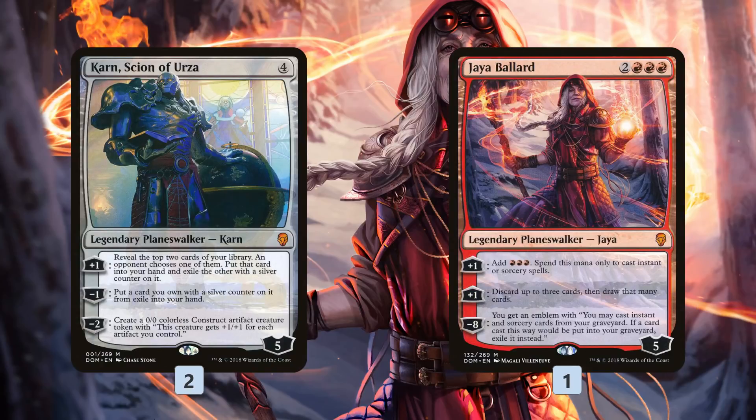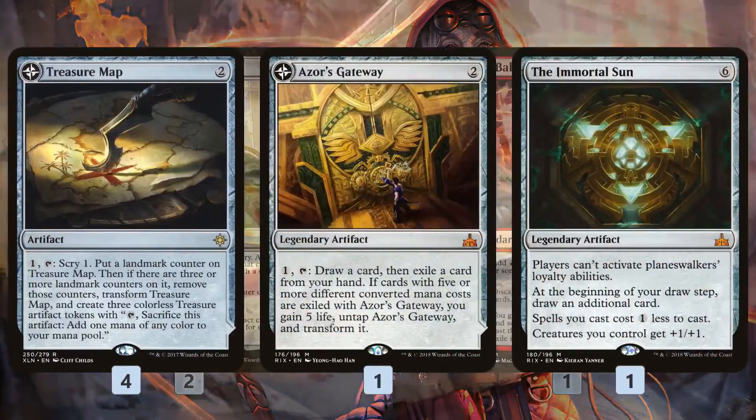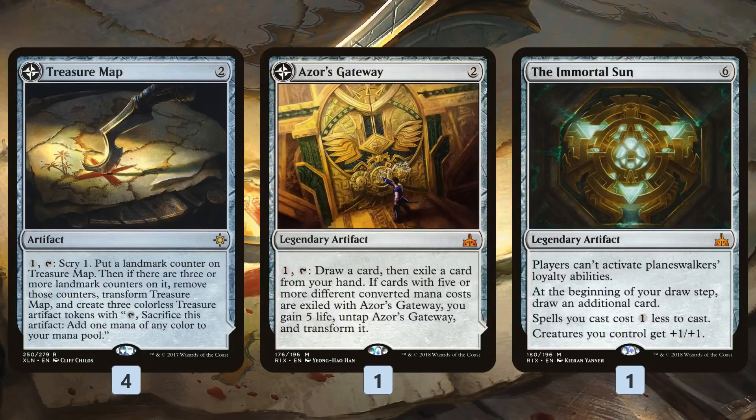It's a little awkward that these planeswalkers do die to our own Star of Extinction, but if we're killing our opponent with the combo, we don't really care that our planeswalkers are going to end up dead. We also have Treasure Map, Azor's Gateway, and the Immortal Sun, which gives us a ton of card draw. So even if our first Truefire Captain dies, the odds are not too bad that we're going to find another one in a fairly timely manner.